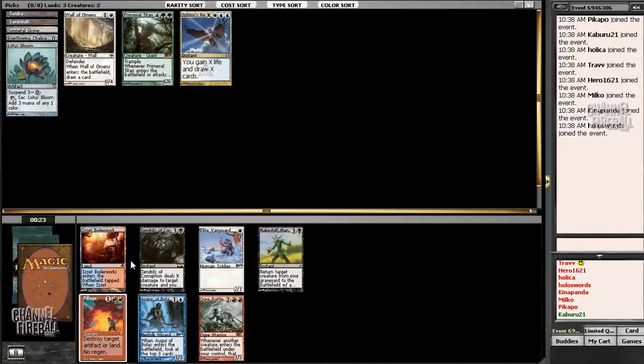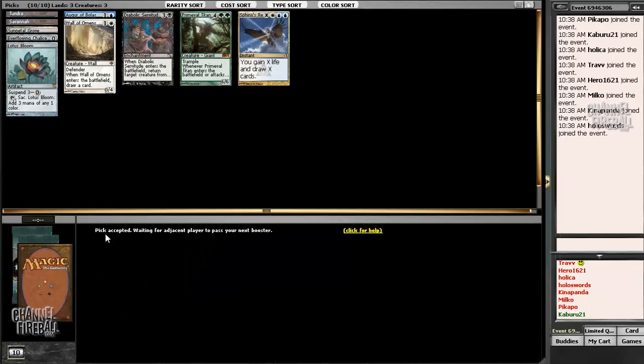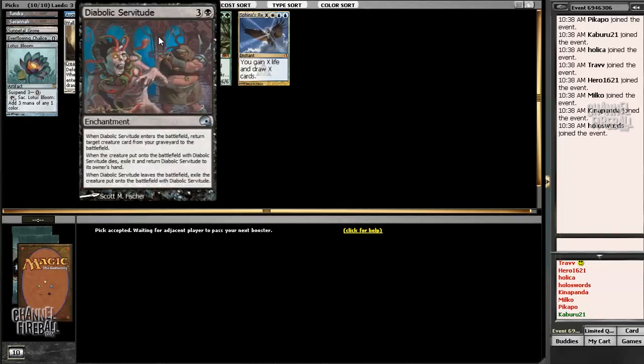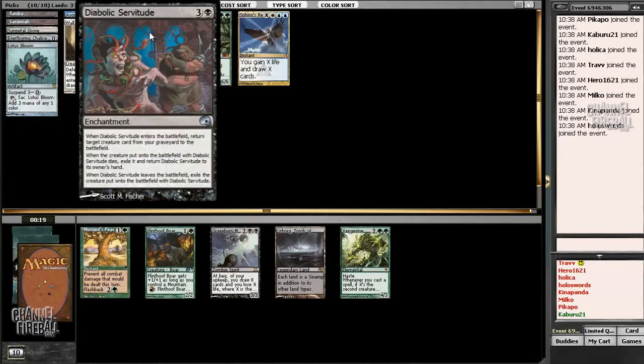I'm going to take Augur of Bolas, although I hate it — we probably won't play it, and as of right now we don't even have close to enough targets for it. Savage Lands is black-green-red, can't use it. Student of Warfare is in our colors kind of, but I don't want to play it. Servitude is an insane Magic card that I wouldn't mind having in the deck — reusable reanimation is pretty crazy — and I think it's super undervalued in general. This deck has some nasty things it can do.